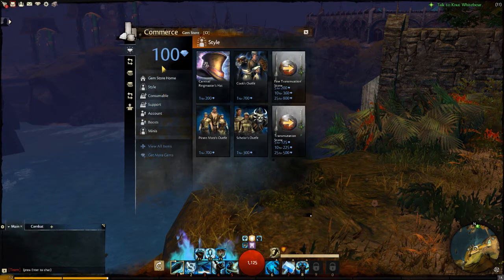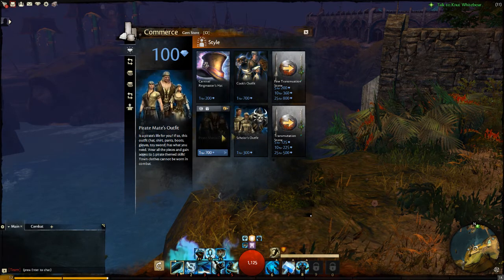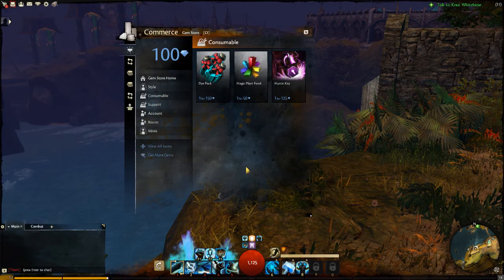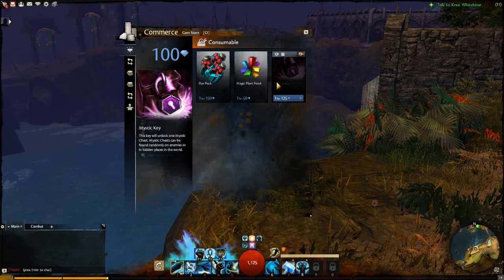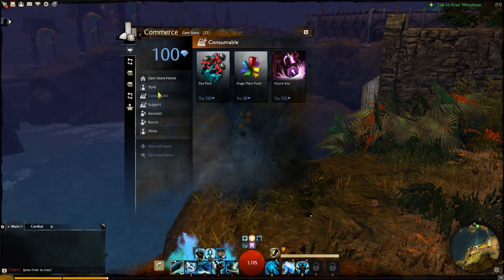What we got is these categories right here. We have the style section where I can get like this crazy hat, or you can get some different outfits as well. Transmutation stones, which means you change the appearance of an item but you don't actually change the stats of an item. We have a few consumables here, which includes dyes that you can use to change the color of your clothes. We got some keys which can be used to unlock some lockboxes which you can find around the world. Some seeds which can be used to grow plants for new dye colors.